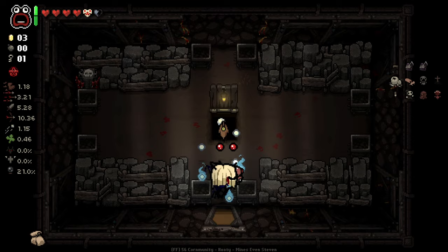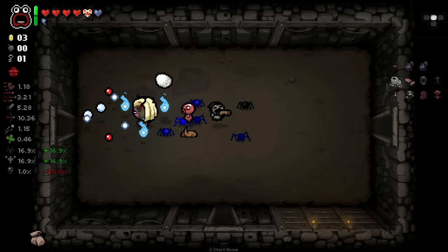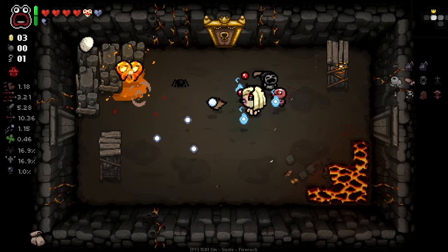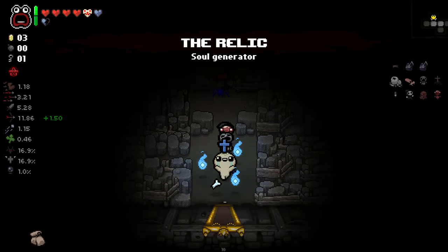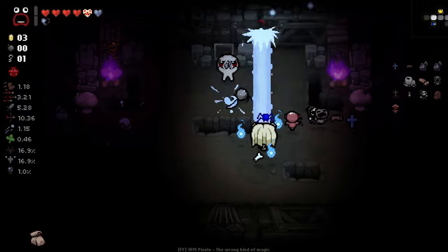Right, so we're going up through here — no combat in here, good. That was a tinted rock up there I think, but I don't have a bomb, so it doesn't matter anyway — I don't even have enough money to buy a bomb. Extra key as well, nice. Our visible items have really been bad so far, but our hidden ones have been pretty decent.